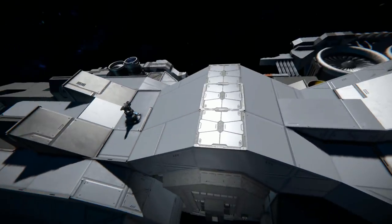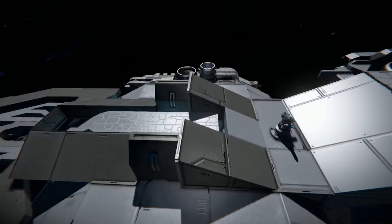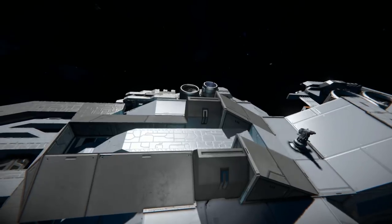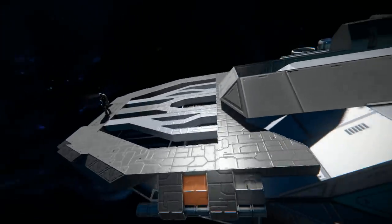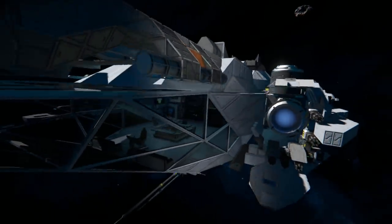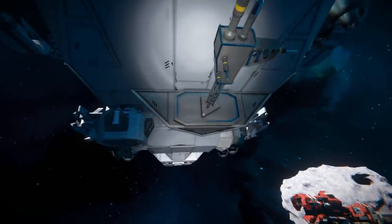Moving towards the front, we've got some catwalks, an interior turret, and we can see the large blocks surrounding that small block part which goes across to the front of the ship. Coming all the way down and underneath, past the antenna and past the small rocket turret sitting there, you can see some more detail.